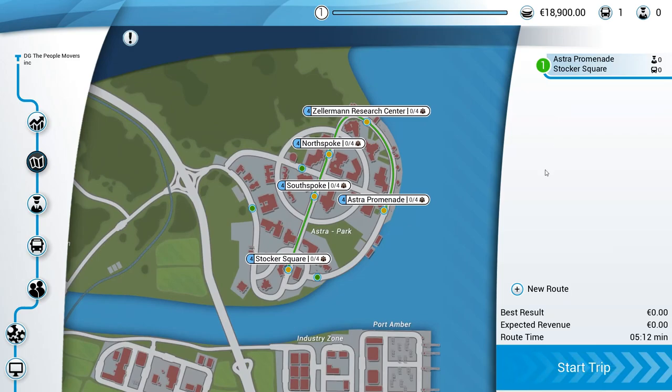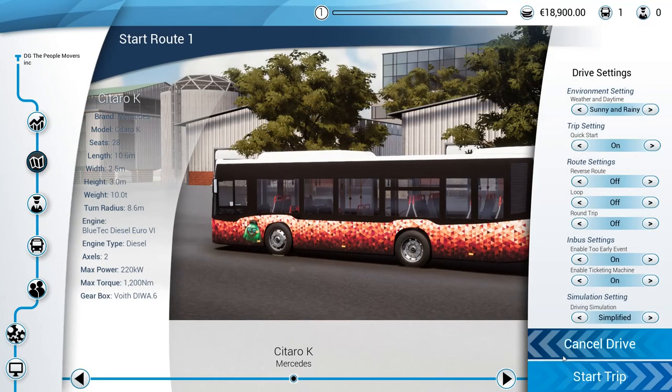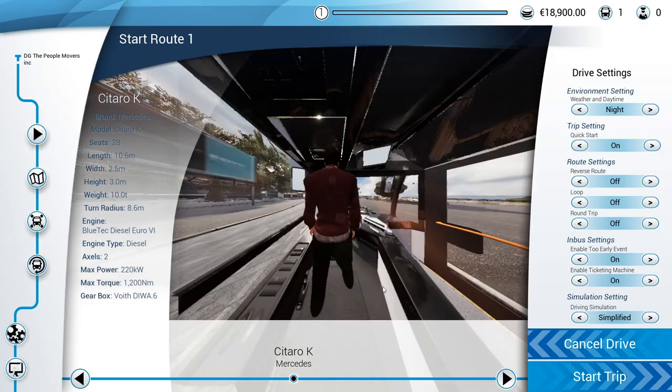So now that we got our bus all set up, let's do this route. I guess we hit start trip here — sunny and rainy, no, I want a nighttime. I guess I gotta do this every time. Let's do night and start that trip on our fancy little bus.